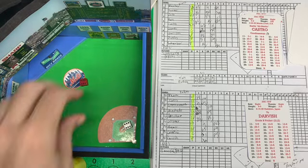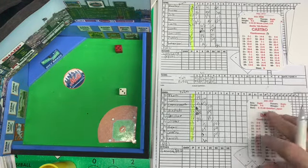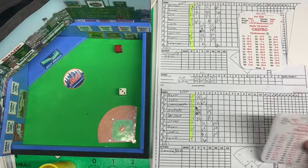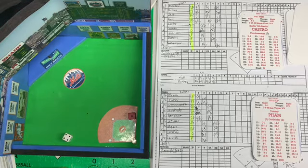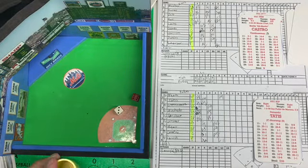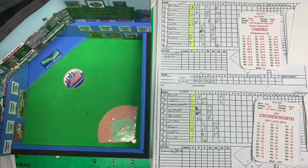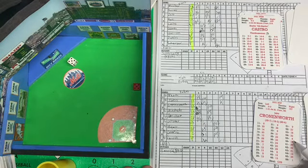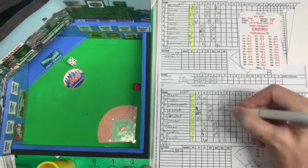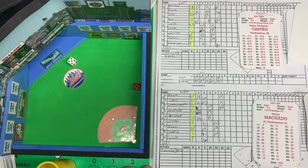Darvish leads off the bottom of the fifth with a 66 — that's going to be a base hit single, cut off by center fielder Robles. Darvish on with a single, playing it safe. Pop-up to left field, Harrison hauls it in, one away. Tatis next with a 63 — swing and a miss, Tatis strikes out, two out. Pitch to Cronenworth — 55, with a runner on first, bouncer to the first baseman who flips to the pitcher covering, three to one, retires the side. No runs, one hit. We go to the top of the sixth.